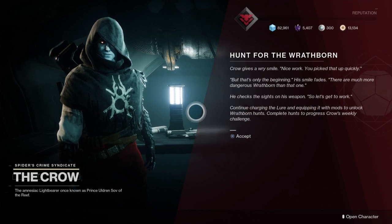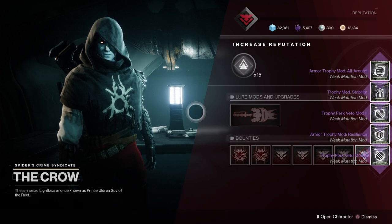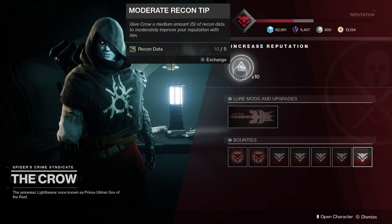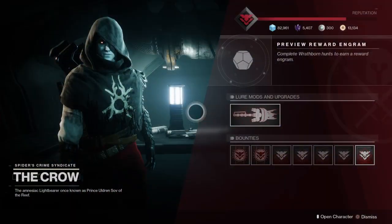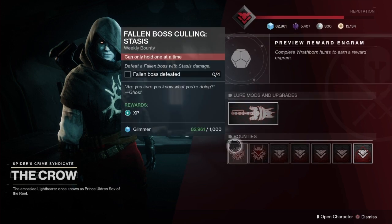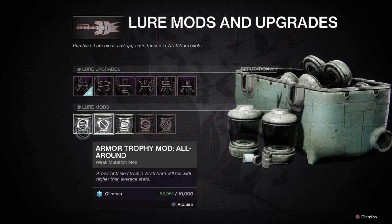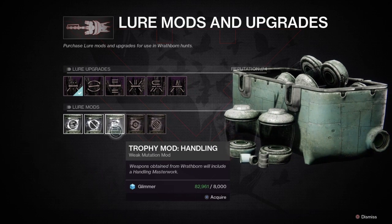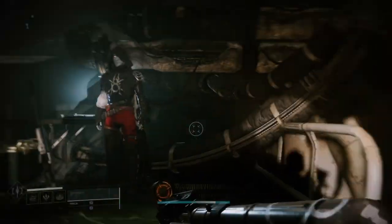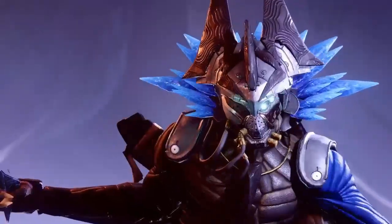Head back to the Crow — he's going to give you a ton of new mods so we can go after all the new legendaries and gear available in this hunt. We also need to upgrade the Crow too, so there's a bit of grinding to do, but that's how it works. Lure mods and upgrades — just like the Menagerie. If you never played the Menagerie, this is basically how it works: plug in those mods, get your rewards, and repeat.